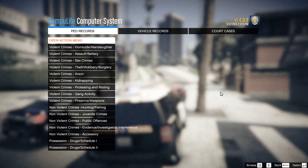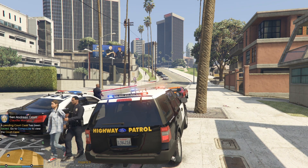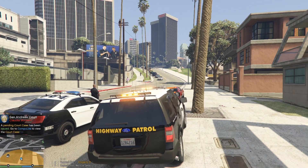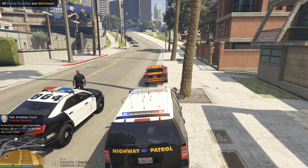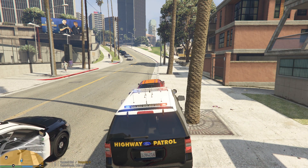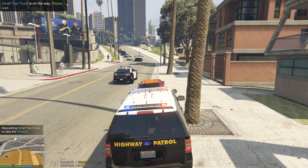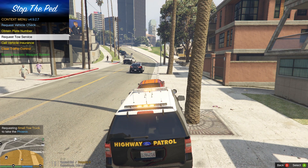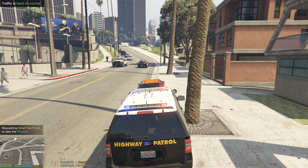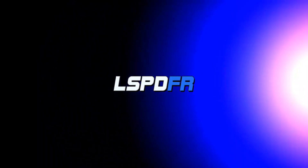We got one — one criminal off the streets today. Let's go ahead and dismiss everybody here and get this vehicle towed. 3L13 requesting tow truck — go ahead and get a small one out here and then we'll open the road back up. Clear traffic control. That's a code 4, guys. We're going to go ahead and get back on patrol.